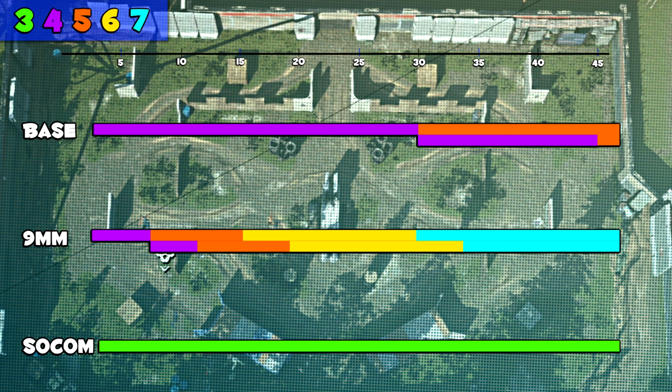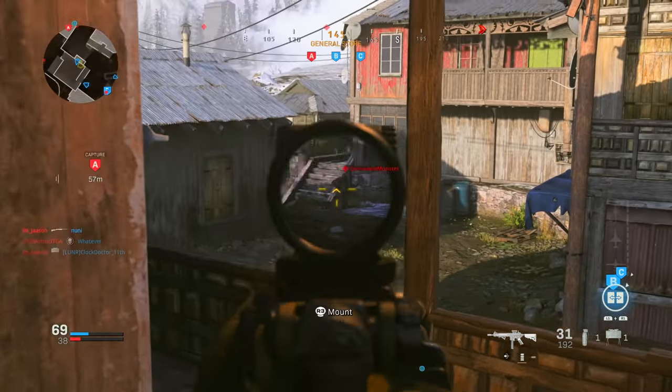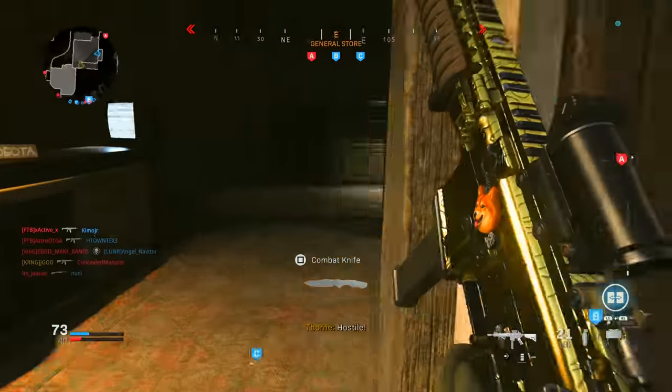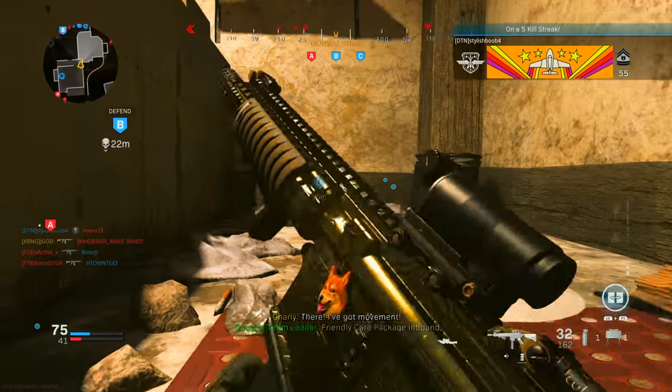With the 9mm you'll have less recoil and a faster rate of fire. For the SOCOM, regardless of what you do, as long as you equip that 10-round magazine it will always be 3 shots to kill — and that's just body shots, not factoring in headshots. The number of headshots needed to reduce shots to kill will vary depending on which magazine you go with.